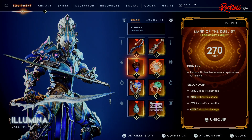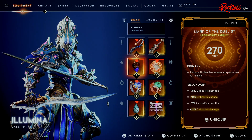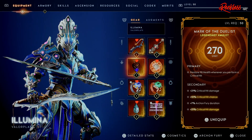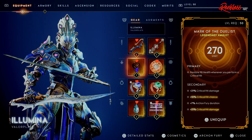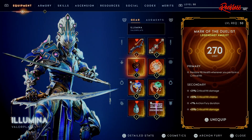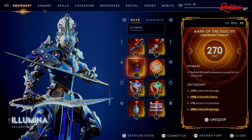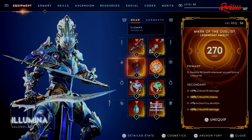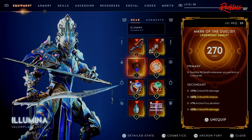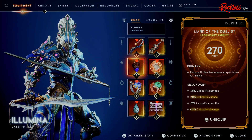For our amulet, we are using Mark of the Duelist. The primary restores 98 health whenever you perform a Critical Hit, and we are doing Critical Hits a lot on this build. For the secondary, we have plus 21% Critical Hit damage, plus 10% Critical Hit chance, plus 7% Archon Fury duration, and then another plus 21% Critical Hit damage.